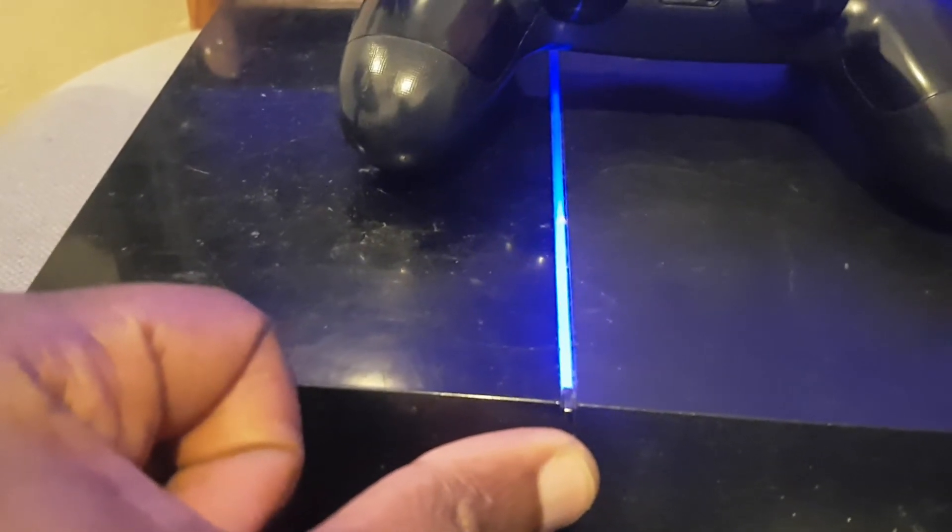Once it's off, place your finger on the power button on your PS4. Hold it through the first beep, and on the second beep you release it to enter Safe Mode.